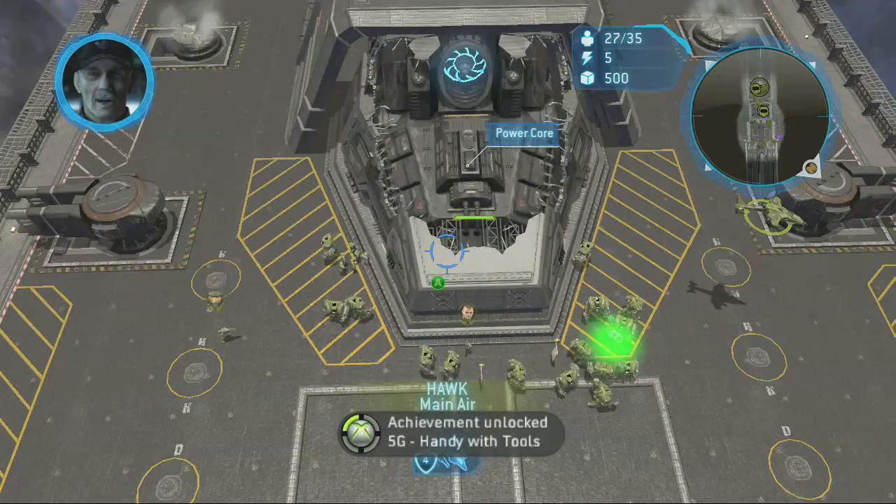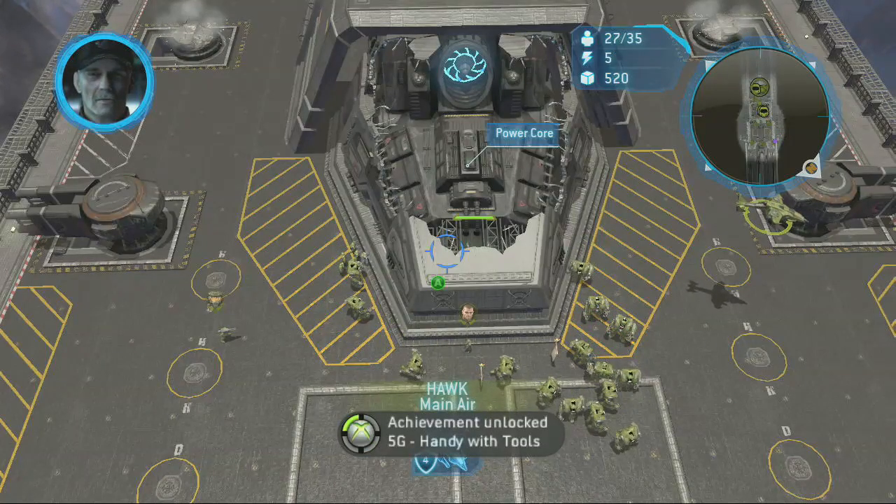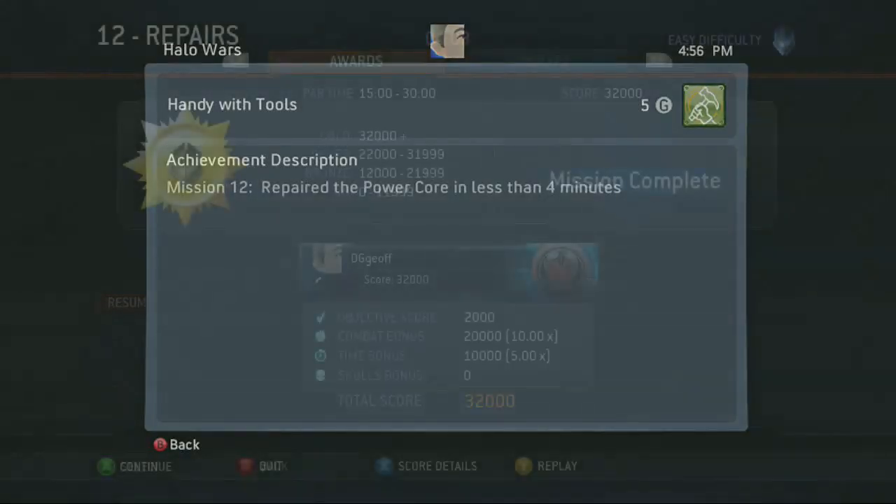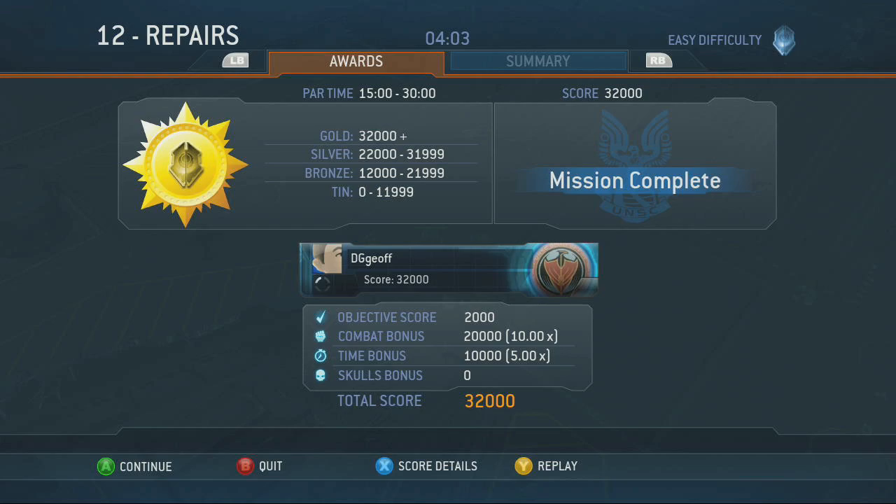I got it right here at three minutes and 57 seconds, so I cut it really close but I was able to do it. There's the achievement — Handy with Tools. The mission description says: repair the power core in less than four minutes. It shows 4:03 at the top, but that's when the level ended, not when I got it.